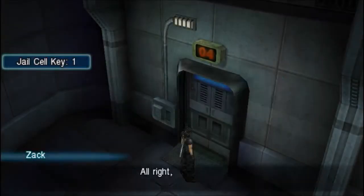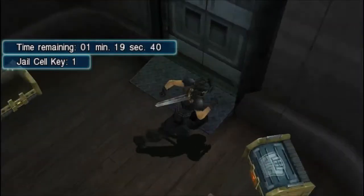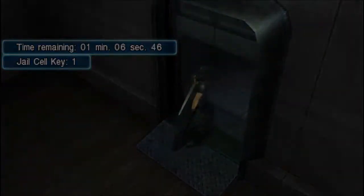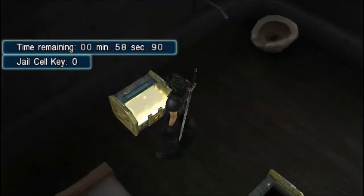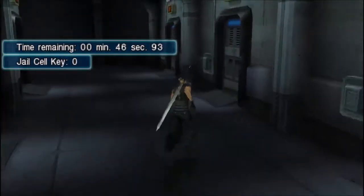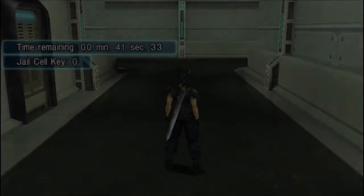I was literally convinced I had spent three minutes fighting, and it blew my mind. But the timer doesn't go through when you're fighting, so I still had plenty of time. I open the remaining cells — one more has a Potion, Fire materia, and a Hi-Potion. That's all the treasure. Now I need to find the exit quickly — I don't want to be tranquilized, and I'm not going to test whether that actually happens.